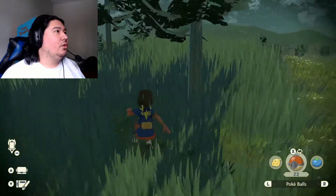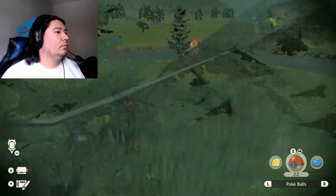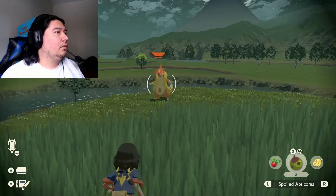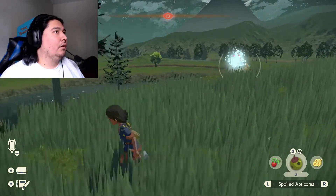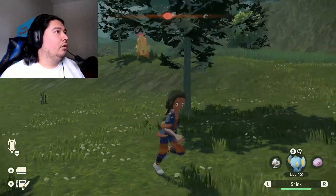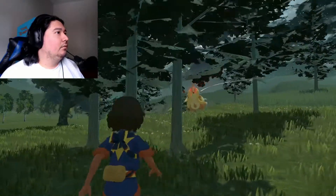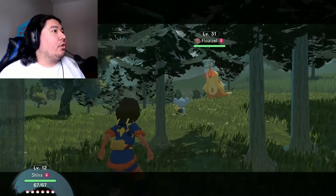Where is that Floatzel? Oh my god, he's huge! What if I throw an Orenberry? Oh no, that didn't work — it hit me with Water Pulse! That was a bad idea. I switched to Jynx. It's level 31.